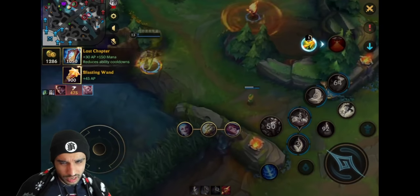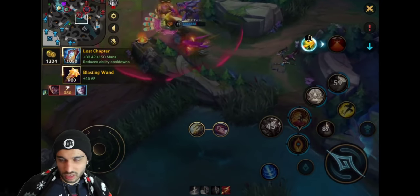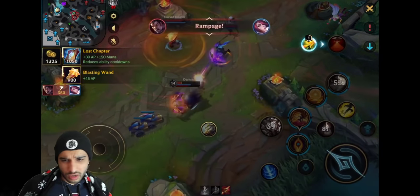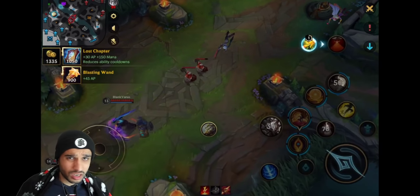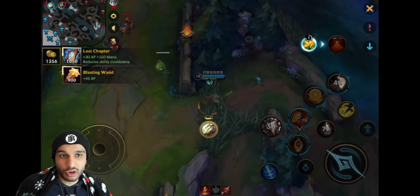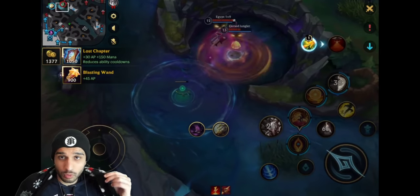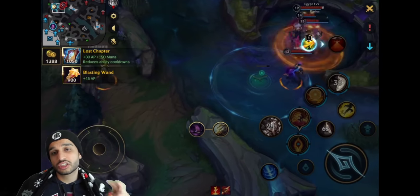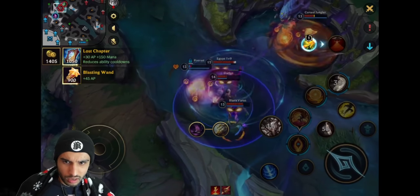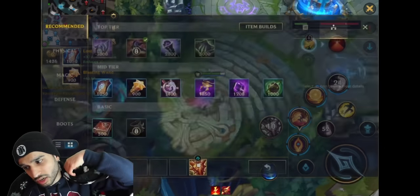If you screw up only once you just die - you can see how the Darius completely destroyed him. That's the thing with full AP Rakan: you're so incredibly squishy. If you get caught by a champion like Darius you're going to get destroyed. That's why you have to be careful and it can be good to save some abilities. When you engage with your third ability there's a reason Rakan has two charges - one to go in and do your combo, and one to disengage and go back to an ally.